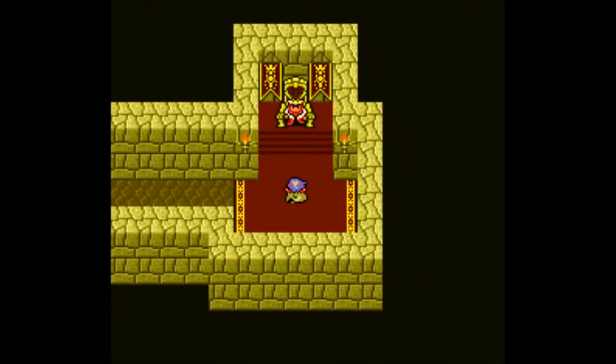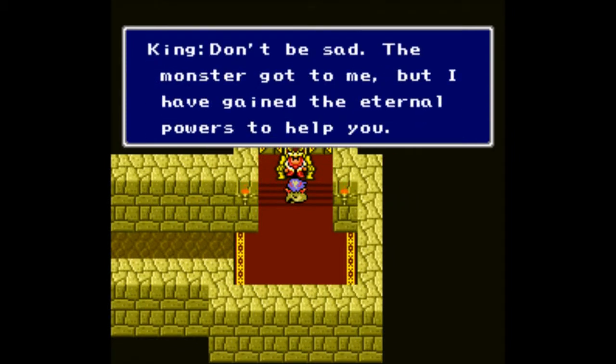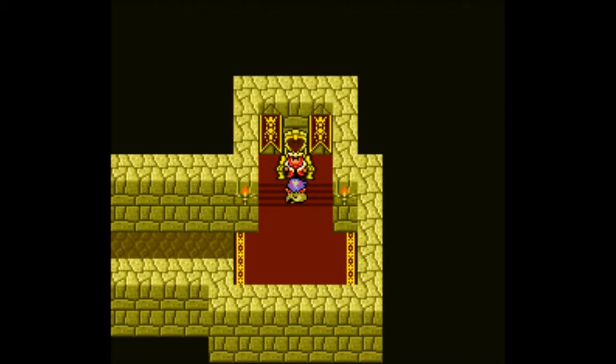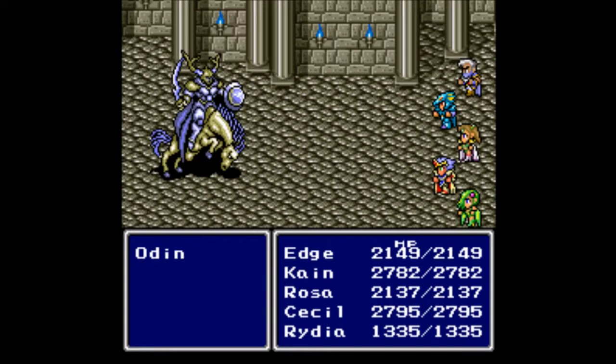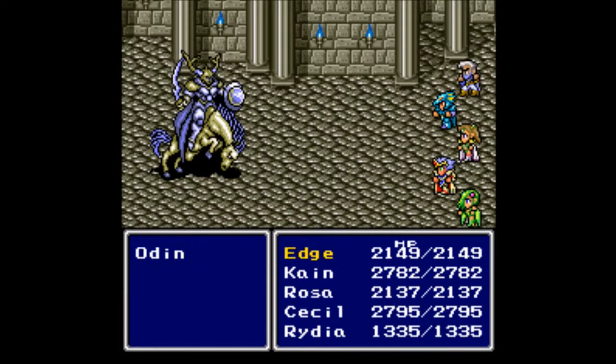There's another king! 'Your Majesty, don't be sad — the monster got to me, but I have gained eternal powers to help you. The color of mist can summon me whenever you please. But first I must test you.' And since it's an old school RPG, we must fight — of course we do.